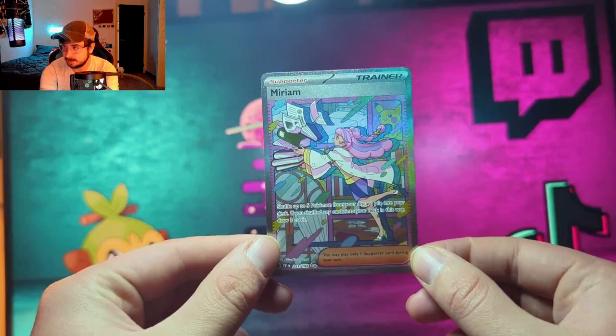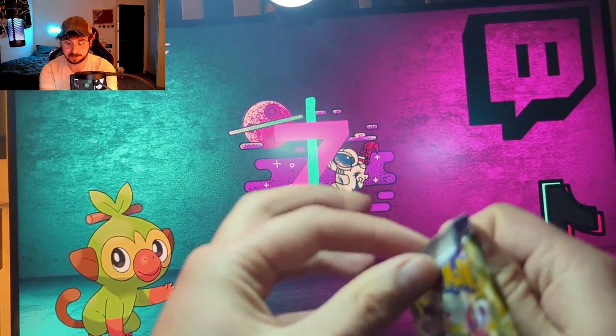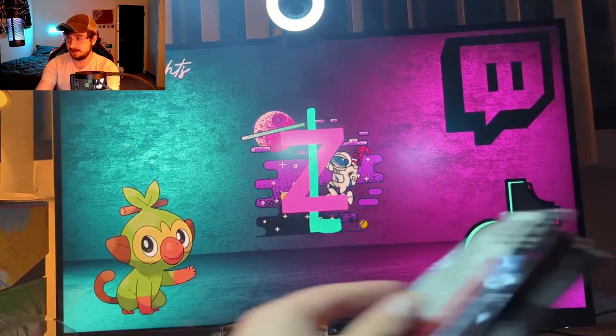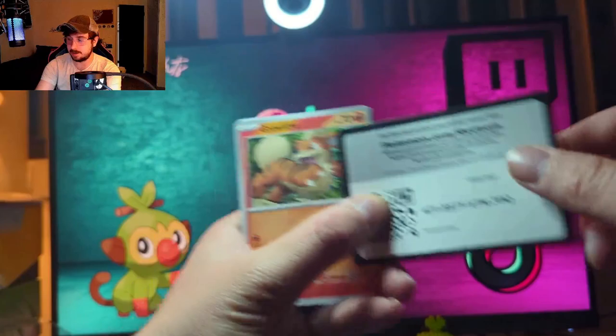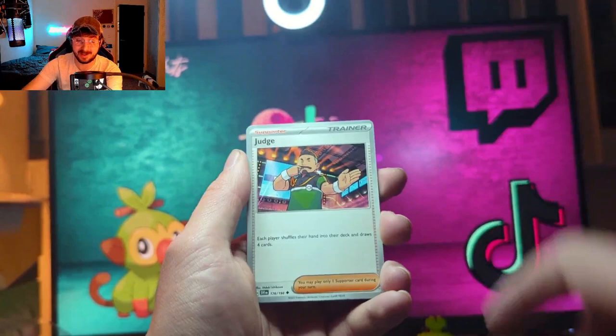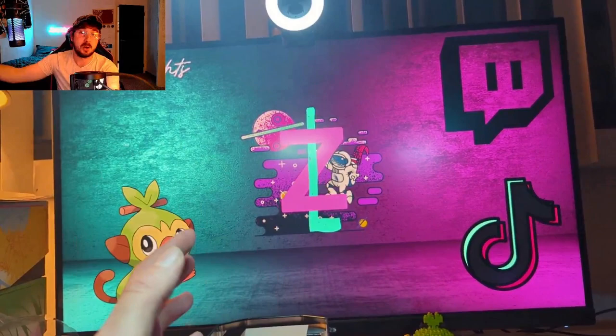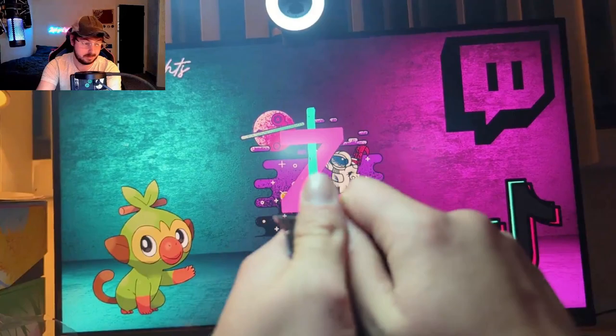That card is so much prettier in person — that is fantastic! Yeah, I think I literally spoke that into existence. Okay, well at least base set gave us one hit. There's the code card. We got Smoliv, Tandem Mouse, Smoliv again — a reverse Capsakid, a reverse Bruxish, and an Armor Rouge. But look — we got the Miriam SR! That was fantastic.